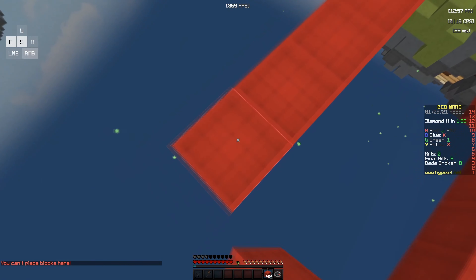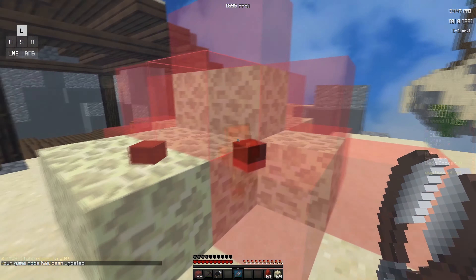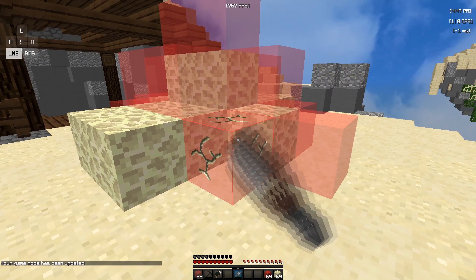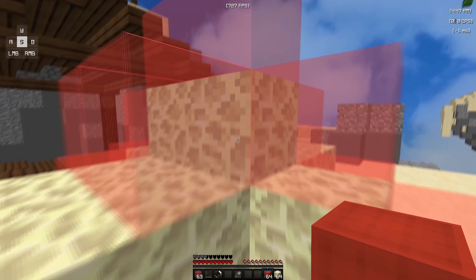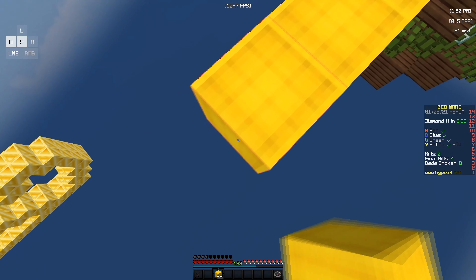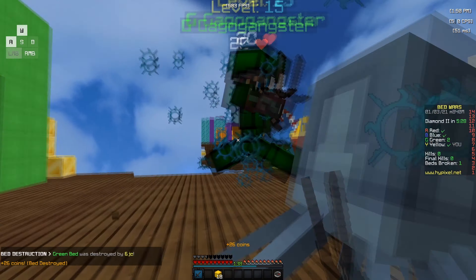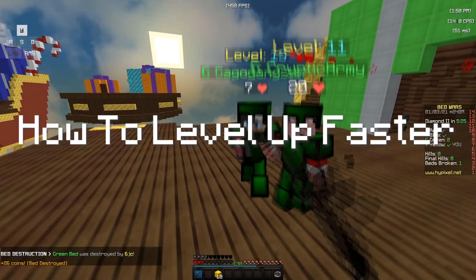Tip six is to learn how to block in really fast. If you watch ranked bedwars YouTubers such as Hurden, his block ins are really fast. To practice, go into a private game or singleplayer world, stack blocks above you, and make a roof and walls on the sides. You have to click precisely more than fast, or this will happen. Block in is super helpful for long games where the enemy has a fat defense or everyone's sitting on a bed while someone is rushing for you. I used to practice this a lot and it's super helpful.